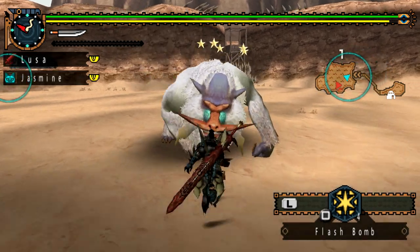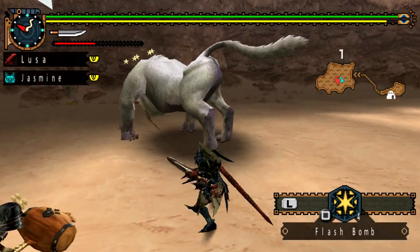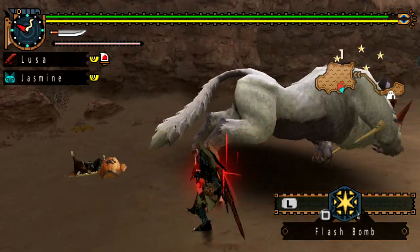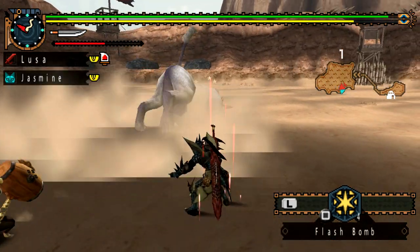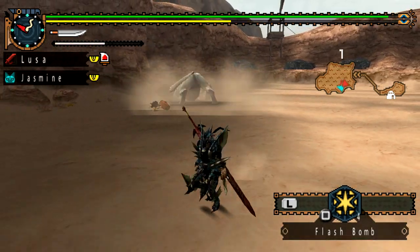Number two here we have the Blaganga. This is a monster we don't really face all that much. He's a pretty cool guy but a little bit overshadowed by the Rajang. I'm not sure if that's a good thing or not because Rajang is scary — but for this guy, as I said earlier, my primary goal was to keep him as still as possible.